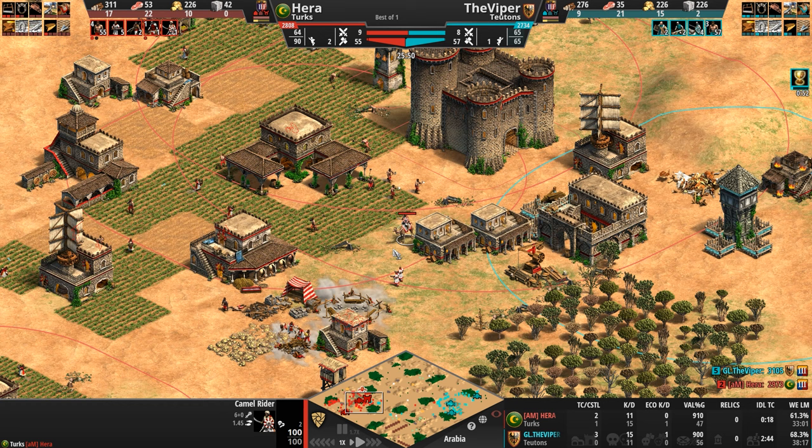Look at that sour catch for our Teuton, who loses a monk to this light cav — who is now running around getting vision, seeing what he can get done. Three Janissaries are also in the back of the Teutonic base. The Viper manages to convert one of Hera's light cavalry units, and thus ends all Turkish aggression in the back of the Teutonic base.